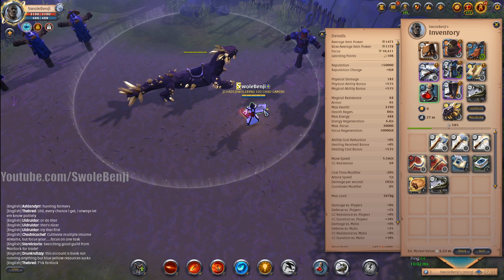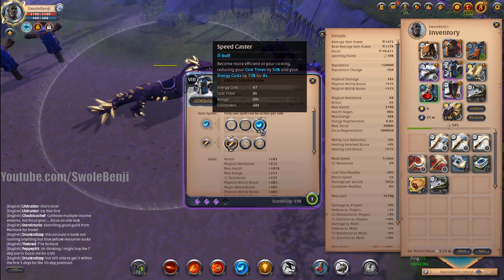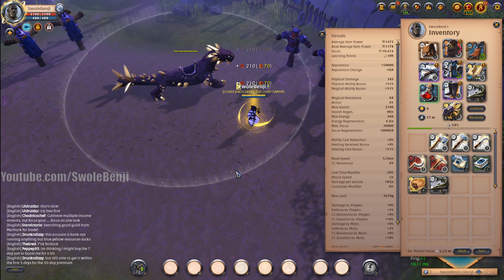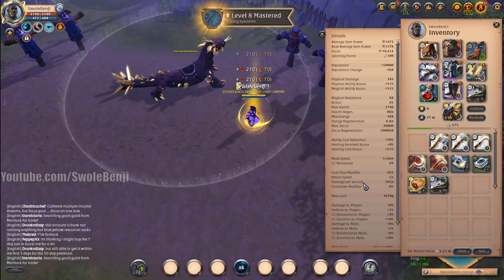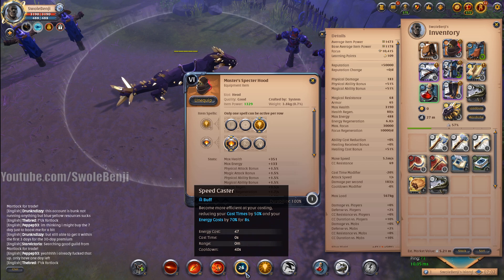Now here's the kicker — this is the point of the whole entire video. There is a special build you should be using while doing this. There is an optimal build for eating fish. The scholar robe has an ability where it reduces your cast time by 50% for eight seconds. Here's the speed of me eating fish normally. Now, with the scholar robe, look — it's so much faster, and I can just put a stack there and continue eating. It gets even better, because we have the specter hood, which refreshes the cooldown of our scholar robe, giving us 16 seconds, not eight.